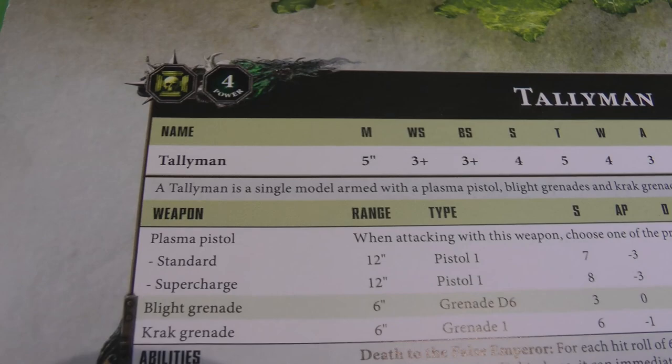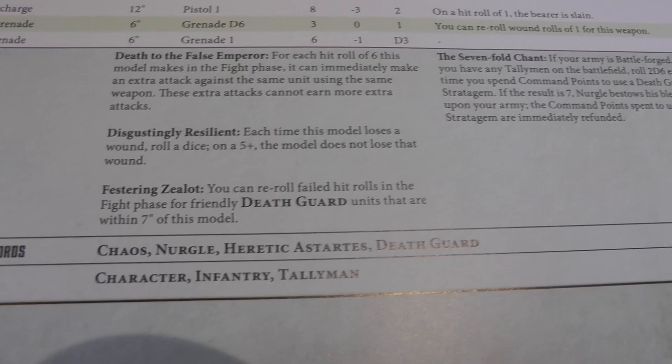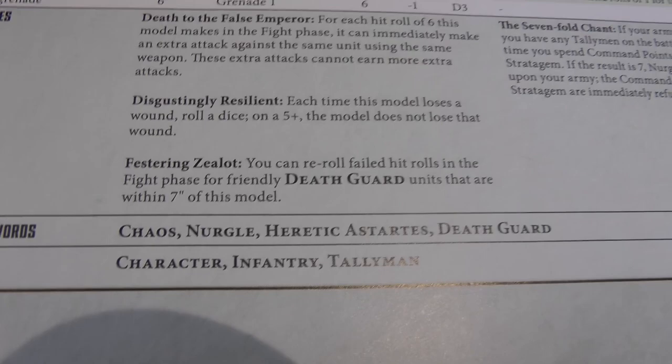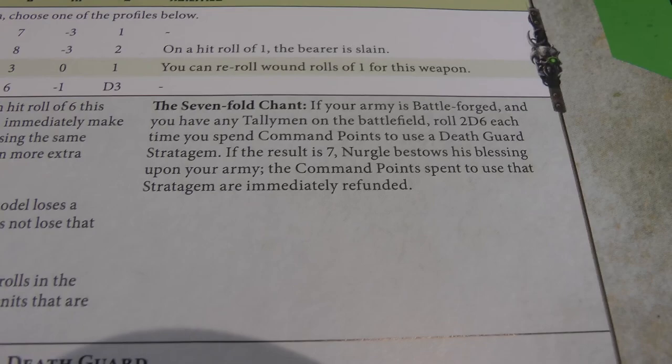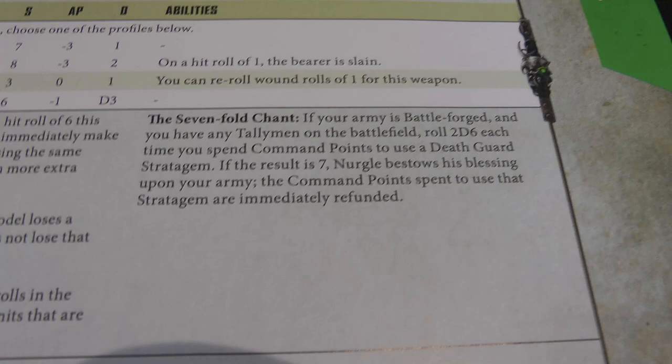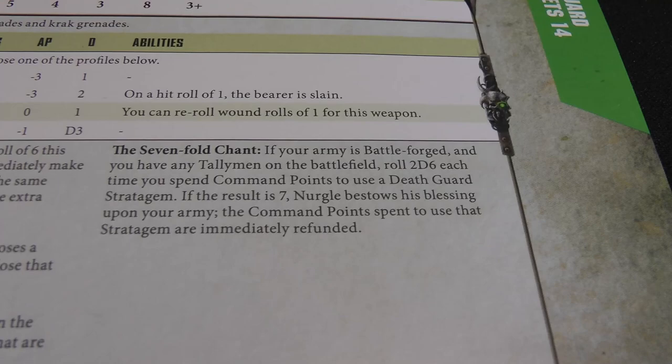The Tallyman's stat line: he's an elite choice costing four power. Like other four-power Death Guard characters, he has toughness five, four wounds, three attacks. His equipment includes a plasma pistol, blight and crack grenades, plus the usual Death to the False Emperor and Disgustingly Resilient. He has two extra rules: Festering Zealot, which lets you re-roll failed hit rolls in the fight phase for friendly Death Guard characters within seven inches; and Sevenfold Chant — if your army is battleforged and you have a Tallyman on the battlefield, whenever you spend a command point on a Death Guard stratagem, you roll 2d6 and on a seven, the command point is automatically refunded. That's how the Death Guard player can spend seven command points in a single game even starting with only six.